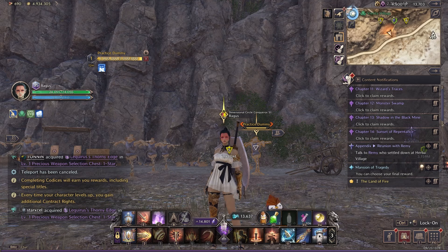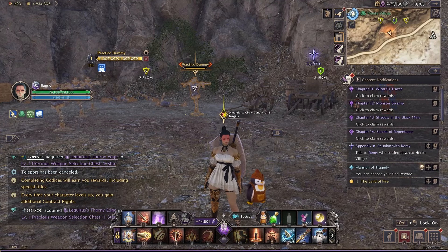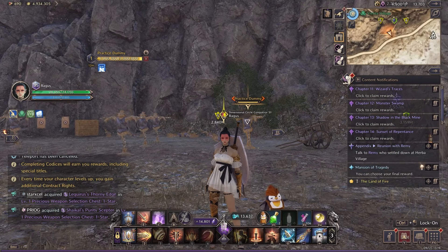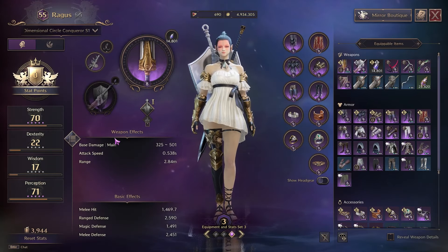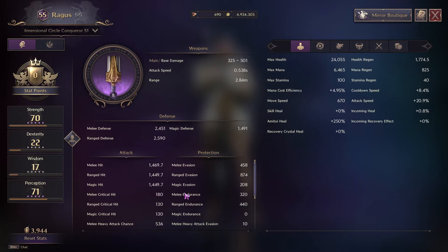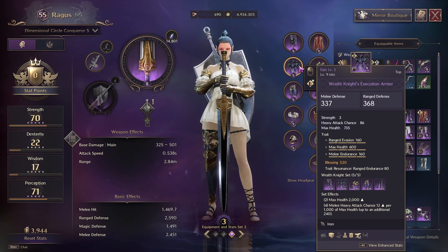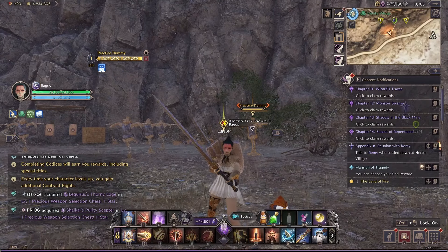Number one, my first pick is the Greatsword SNS. It is one of the best classes in the game because not only are you able to handle multiple people attacking you, but you have a nice built-in kit. I'm using a tier two set, so ignore the stats, but based on your build you get a decent amount of evasion and endurance.